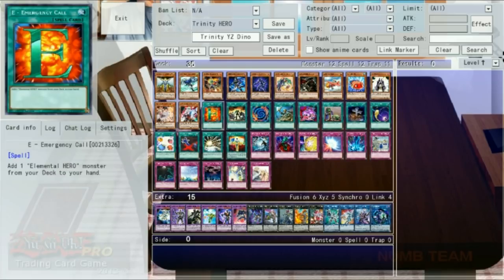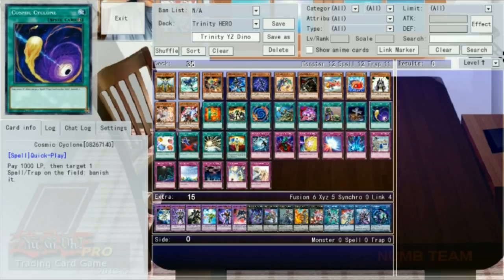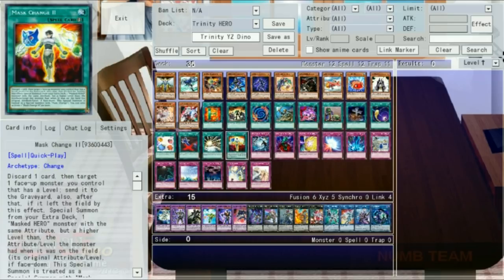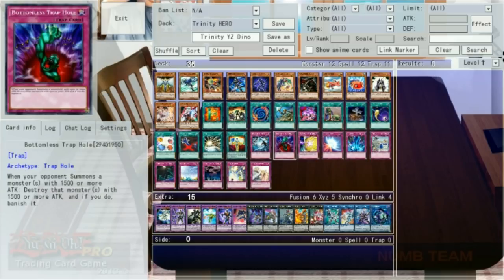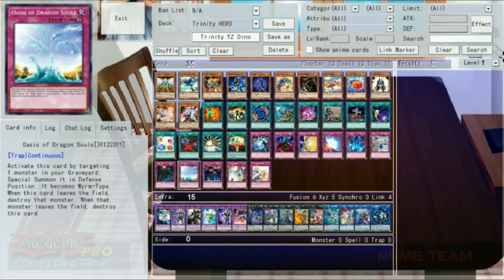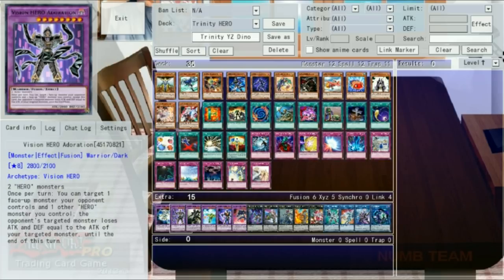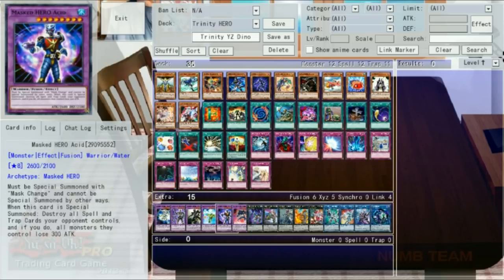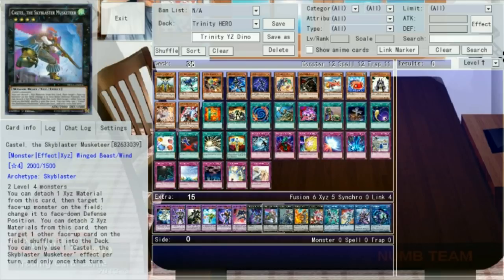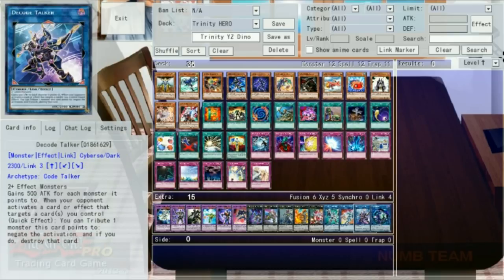For spells we have E Emergency Call, Polymerization, Rhoda, A Hero Lives, Pot of Avarice, Upstart Goblin, Foolish Burial, Cosmic Cyclone, Scapegoat, Premature Burial, and both Mask Changes so we can have two targets. For traps we have Heavy Duststorm, Bottomless Trap Hole, Quaking, Mirror Force, Torrential Tribute, Back to the Front, Floodgate Trap Hole, Oasis of Dragon Souls, Call of the Haunted and Solemn. In the extra we've got Deanne, Adoration, Anki, Divine Wind, Acid — our semi-forbidden card and the reason we're playing 35 — Darklaw, Dark Rebellion, Castel, Exeton Knight, Laval Chain, Rafflesia, Firewall, Gaia Saber, Decode Talker and Linkaribo.